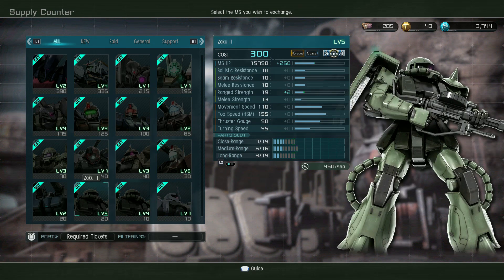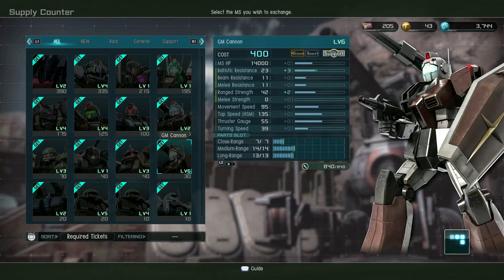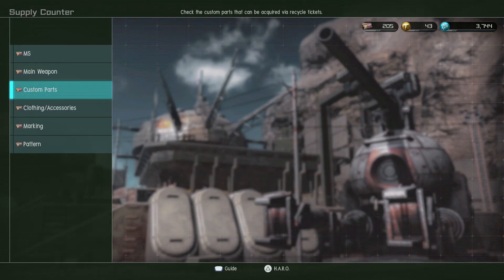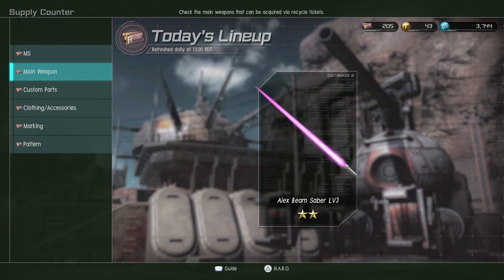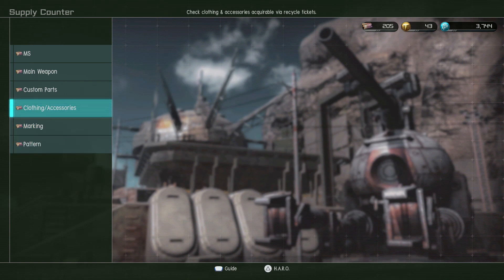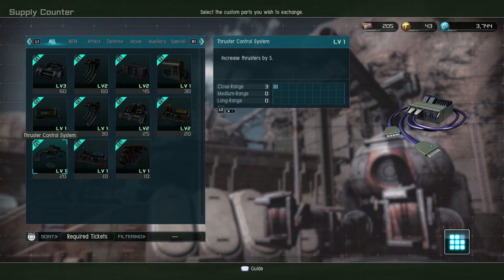I'm up to gold rank, so I'm going to see some stuff that will not be visible if you don't have any metals yet. That's entirely just my fault because I spent money to get the Sinanju. Level 3 Alex Beam Saber if anyone needs it, but it doesn't look like any new custom parts — I don't see anything new.